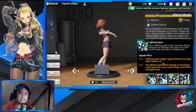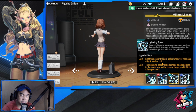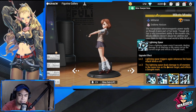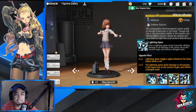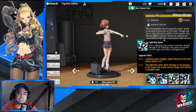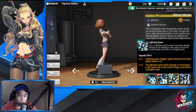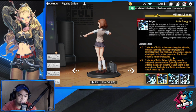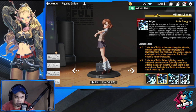Lightning Spear triggers again whenever her basic attack lands a crit — so she needs to be built with critical attack. At level three, the Lightning Spear deals damage to all enemies in the same row as the current target and inflicts den genki mark. So your passive consistently applies den genki marks to enemies in the same row.